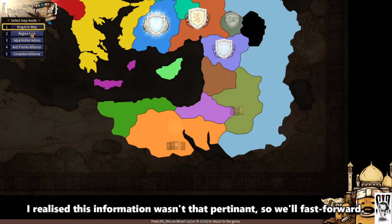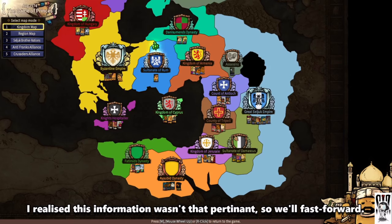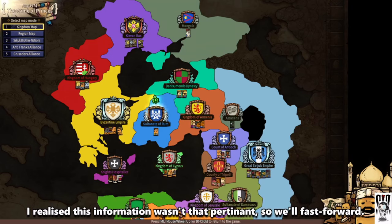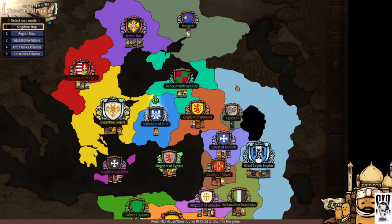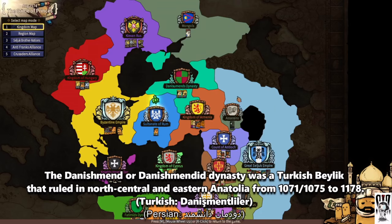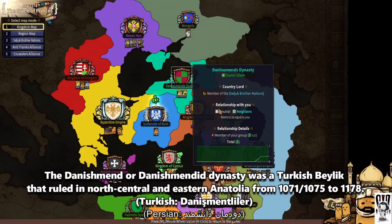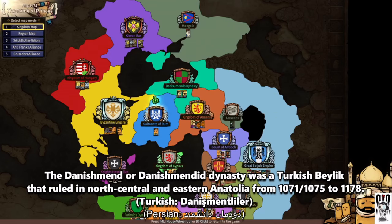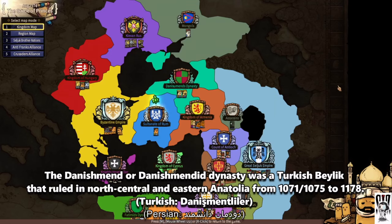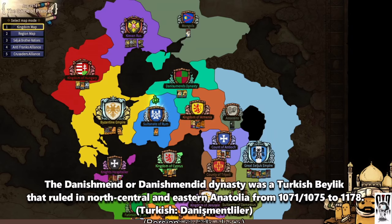These guys are obviously Muslim. The Fatimids are Shia Muslims, so they're not part of our group — they don't show up in the same religious window as us. Then you have the Kingdom of Irene and Byzantine — Orthodox — and the Catholics down here. The first issue you're going to have is with the Danish Men's Dynasty. I looked this up — it's supposed to be Danish Men or Danish Men's Dynasty, but you don't get anything if you search for it. I think that's a translation error, which is pretty grave since it's staring you in the face.